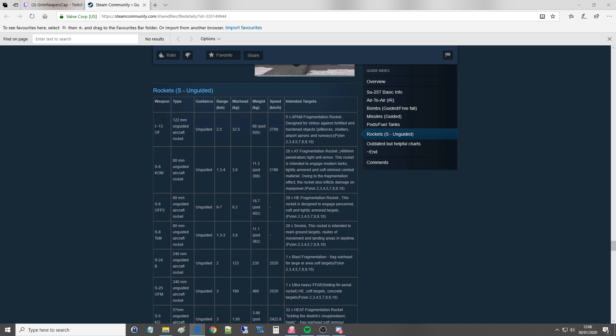The first type is the S-13 with a warhead OF. It's a 122mm diameter unguided rocket, similar to the Zuni type from NATO, with a range of 2.5km, a warhead of over 32kg, a weight of 68kg. It's a fragmentation warhead designed for strikes against fortified and hardened objects, pillbox shelters, and so on.